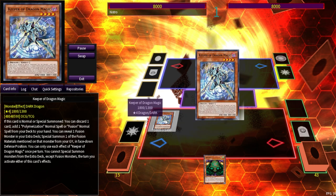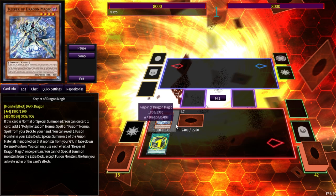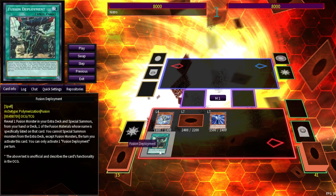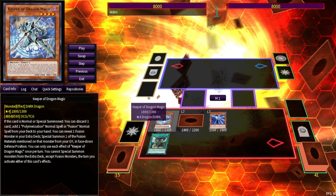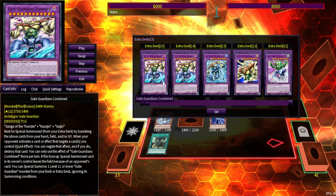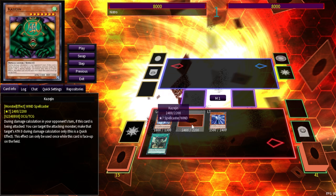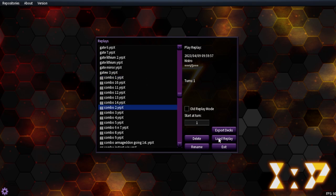To start off very simple, the Keeper of Dragon Magic combo. If you draw a name and brick, Keeper of Dragon Magic can unbrick your hand — it can discard the name to search Fusion Deployment, and you activate Fusion Deployment to summon one of the names from deck. His second effect lets you reveal a fusion from your extra deck and special summon a fusion material from your graveyard face-down defense. We just made Wind and Water there, which is why I love Keeper of Dragon Magic in this deck.